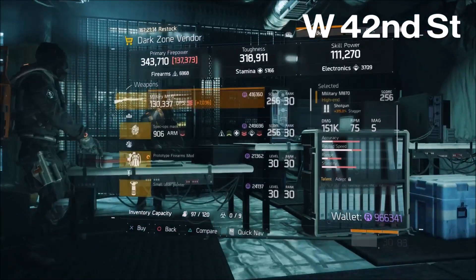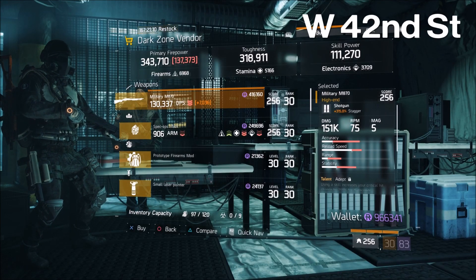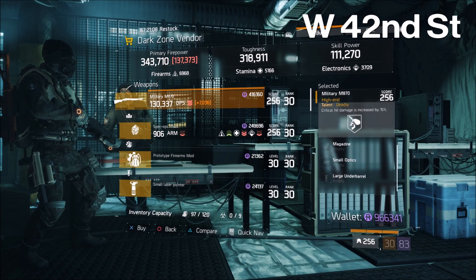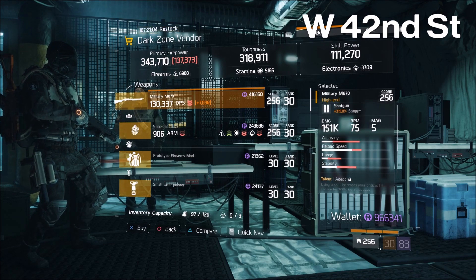At the West 42nd Street DZ checkpoint, for those of you running shotguns: Military M870 with Adept, Brutal, and Deadly on it, along with 315% stagger.